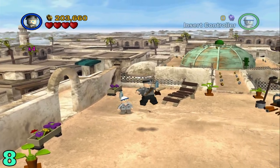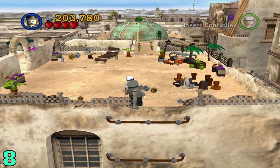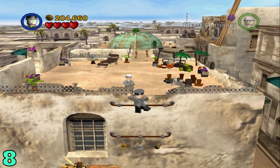Artifact number eight will be once you get to this rooftop area. Just come towards the camera and you'll find these little things that you can climb down the wall with, or just jump down to the left.